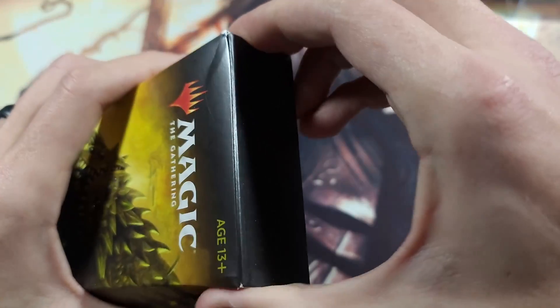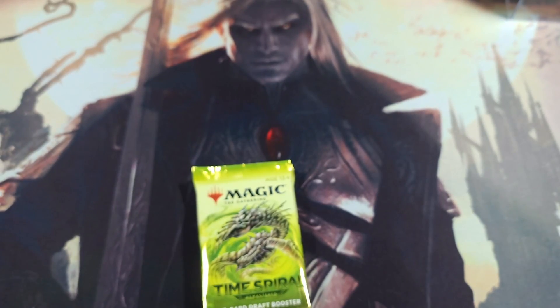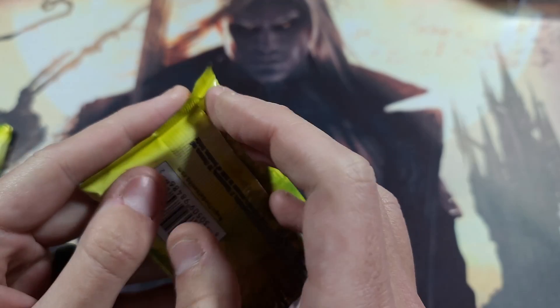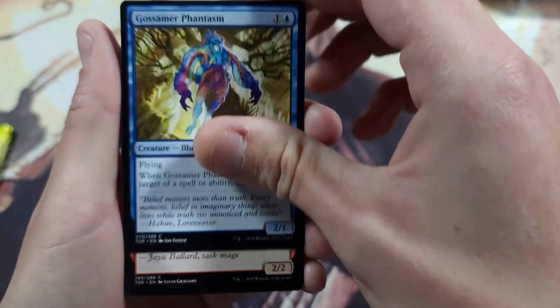Now we're going to get into the big hitter — Time Spiral. For those new to Magic, or if you don't know what was going on during the great pandemic: Time Spiral is a set that has a lot of Slivers and things like that. It was mainly a set I started playing competitively with many moons ago. They ended up remastering the set, but due to the pandemic it made it very difficult to print, so the set shot up in value — not only because Time Spiral was a great set with a lot of staples, but also because of the difficulty in getting it.